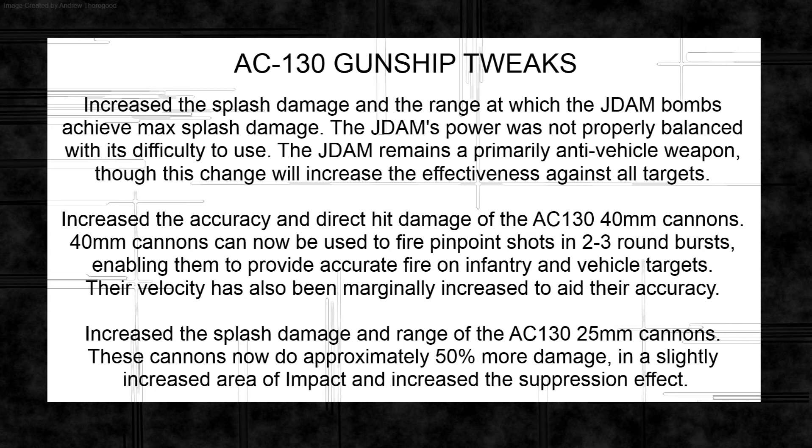Now, tweaks to the gunship — the most loathed vehicle in the game. With missile and AA damage nerfs, it's already incredibly hard to take out without a jet. They've increased damage on every gun: the splash damage and radius of JDAMs at max damage is now increased — the JDAM isn't easy to use due to prediction, but stationary or slow-moving infantry are now doomed. They've also increased the accuracy and direct-hit damage of the 40mm cannons, which fired in a burst will now be like a laser beam, and it wasn't that hard to use before.